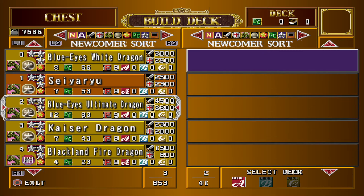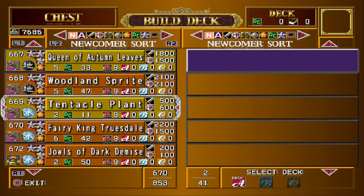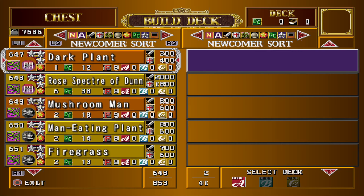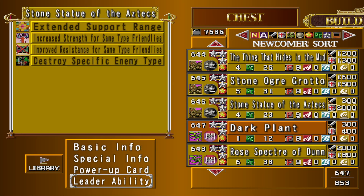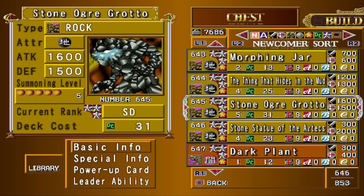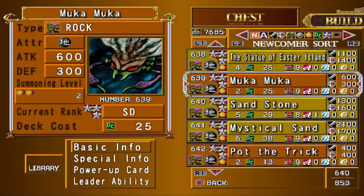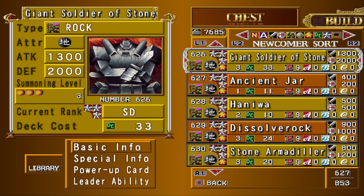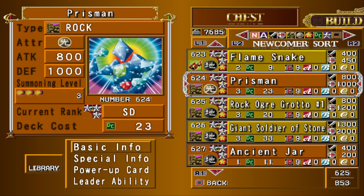Now we're gonna put in rocks again. I don't think I've used any rocks yet, and rocks are unbelievably broken, especially against dinosaurs. Let's just find some really bad level 5 — sandstone is usually my go-to in rocks for bad level 5. Then I'm just gonna go down and put in all of them.